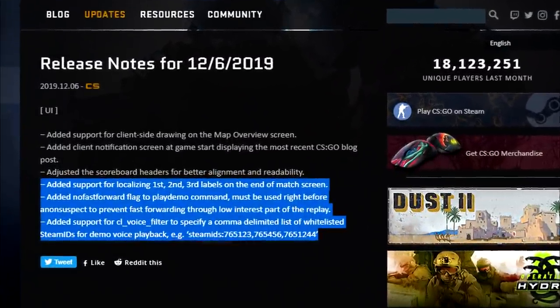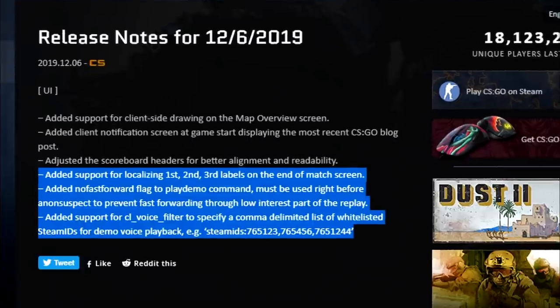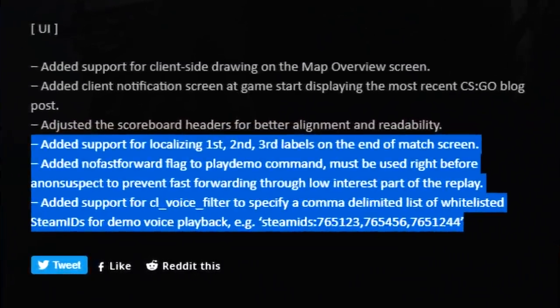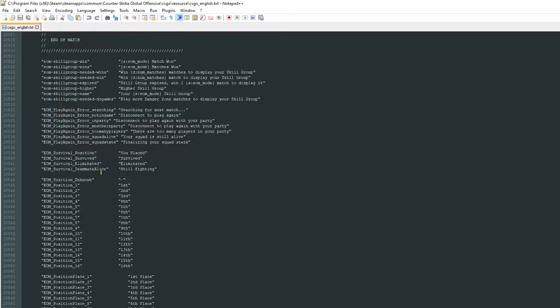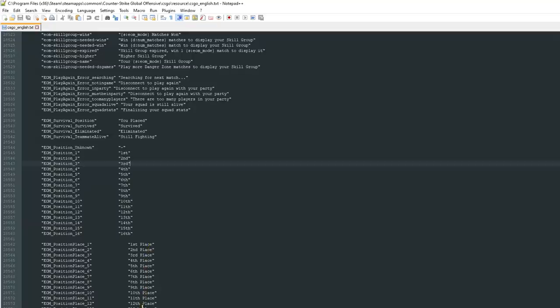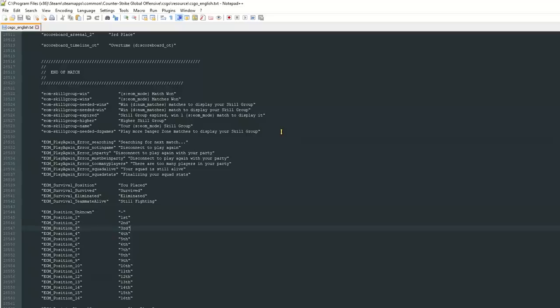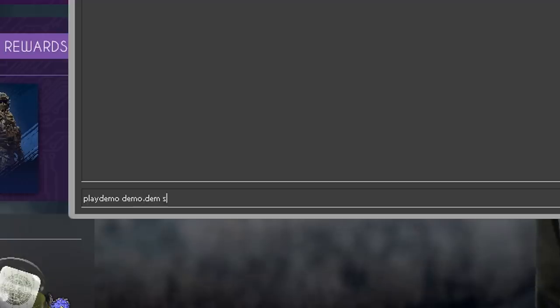The next lines are not that interesting for an everyday casual or competitive gamer, but I'll still go through them so you're aware of what's going on. Valve has added support for localizing first, second, and third labels on the end of match screen — my guess is that there are now strings for these labels. They also added a no fast forward flag to the play demo command, which needs to be used right before Anon Suspect to prevent fast forwarding through low interest parts of the replay.